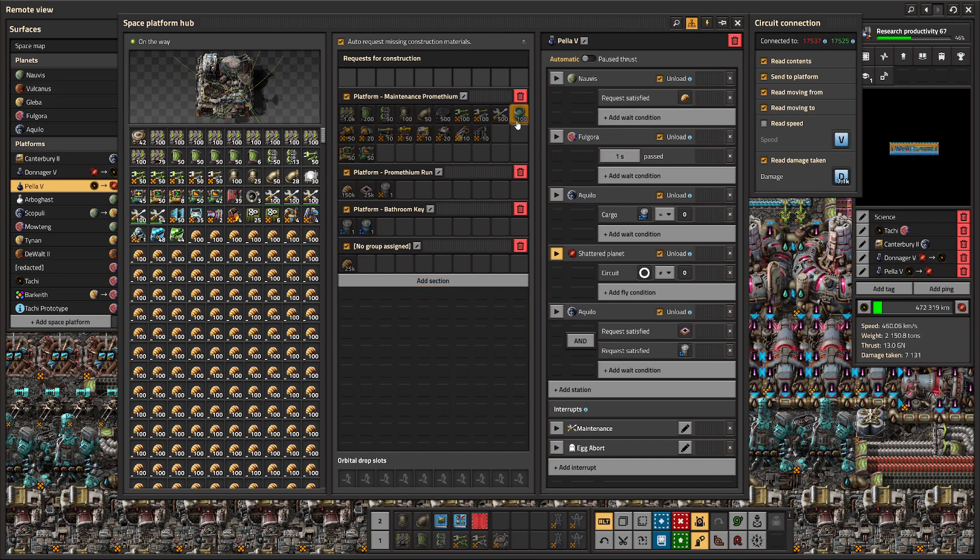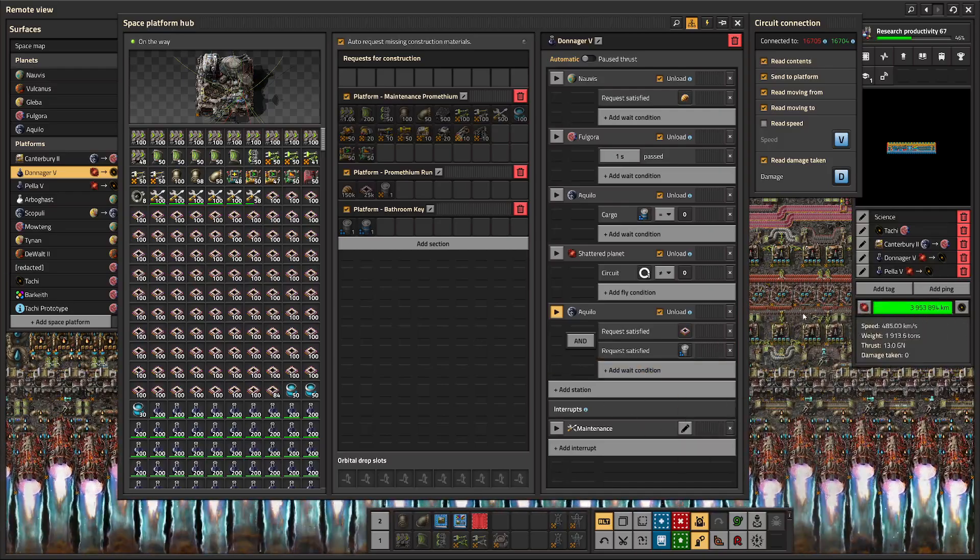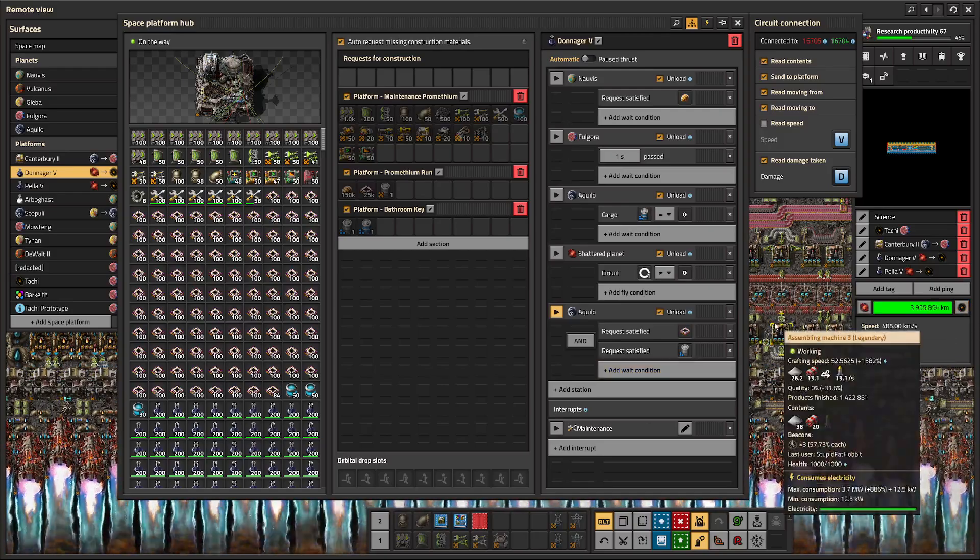When a ship returns from the shattered planet — let's say the Donager — it comes back to Aquilo and requests this rare barrel. This rare barrel currently exists on Aquilo. The ship has to have this rare barrel in order to progress past Aquilo. Once it has the key, it's allowed to go to Nauvis, get its eggs, and then on the way out it stops at Aquilo to make sure it gets rid of the key.